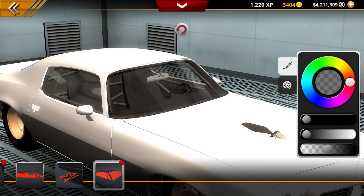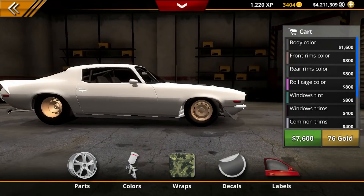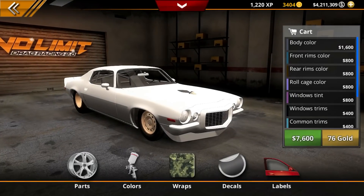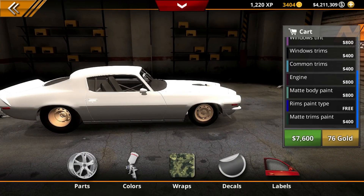As far as window tint, we'll kind of do it about right there. Actually we don't really want the windows tinted on the car. All right so we got our windows set. Okay we got everything looking like it needs to.